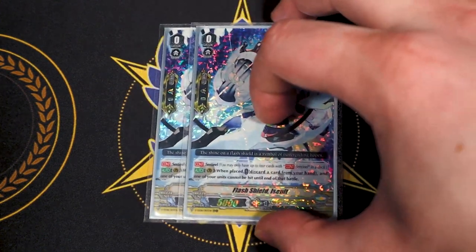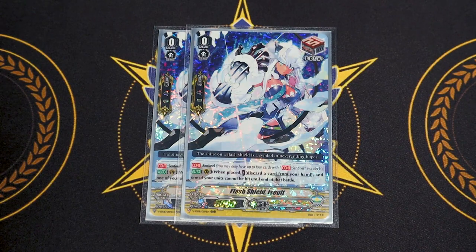Our other two Sentinels are draw PGs — Flash Shield Assault. When placed, discard a card from hand and a unit can't be hit. Draw PGs are great in general because they free up PG space in the grade 1 lineup. We're running grade 1 PGs because they're searchable, and draw PGs because they're triggers and Sentinels.